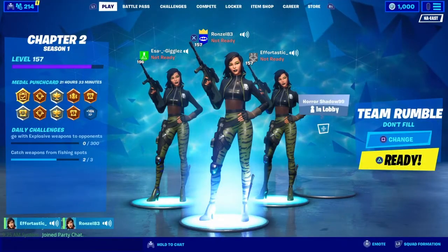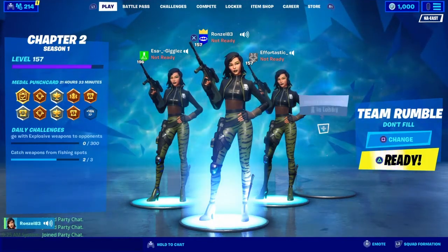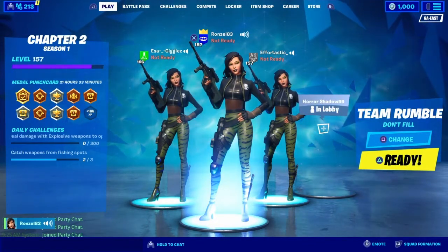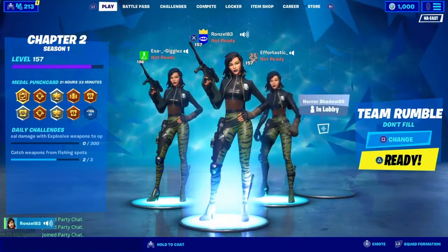So guys, once you find that alternate style like I just showed you, this is what it will look like. It does the skin, it does the back bling, and it also does the pickaxes. So this is the alternate style or the alter ego. I thought I would show you what it looks like, guys.